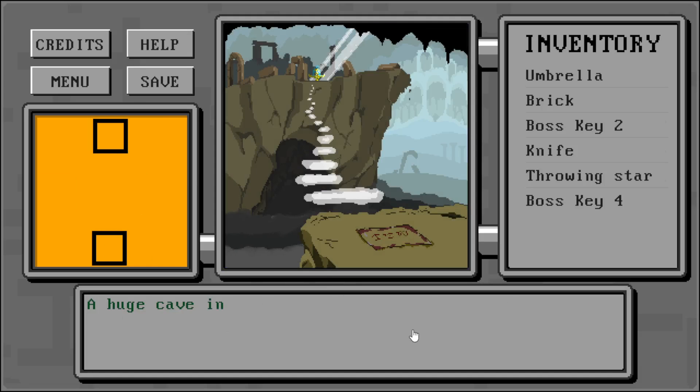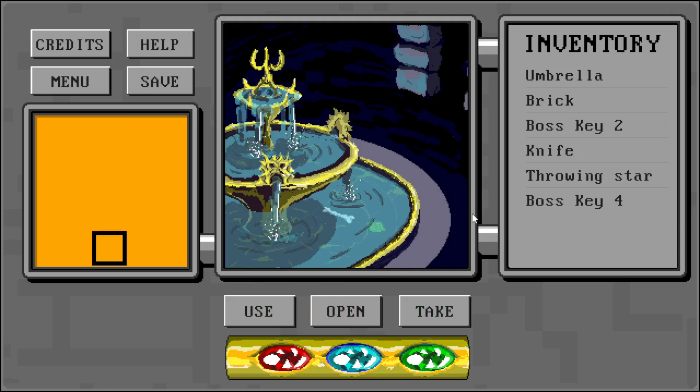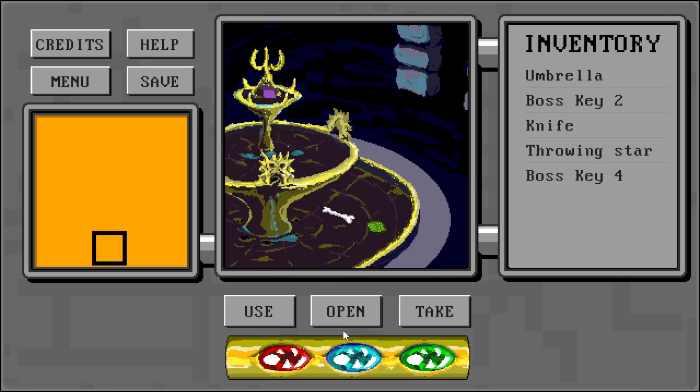Then we go to the next room — that's the cliff. Here we use the red magic. Then we cross over to the fountain. Here we use the brick on the top of the fountain to block the water. And we take another keycard.